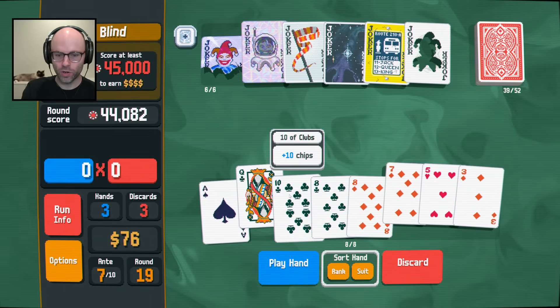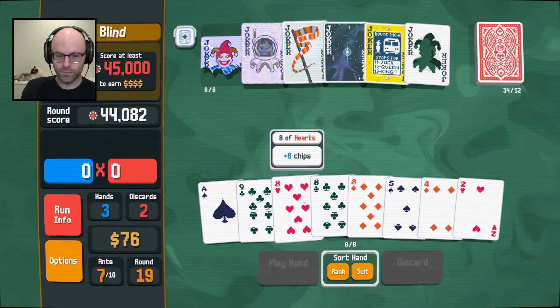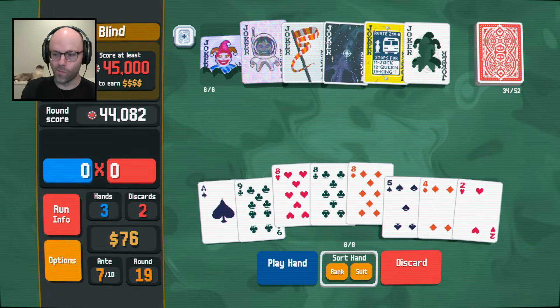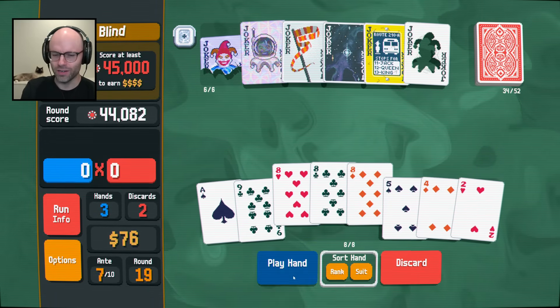Because we know our pair of eights gets us there, discard to try to get a stone card - build the habit or something. Or you could just play three of these to go crazy, because our stone card is also a lucky card. But then what do we care if we get $20 or 20 mult? Like, who cares?